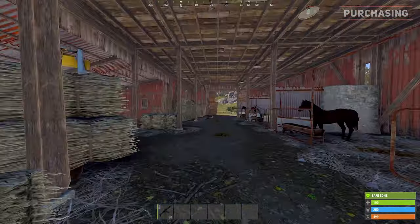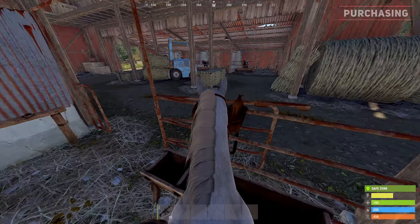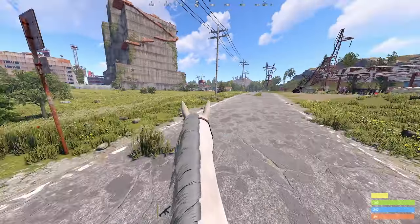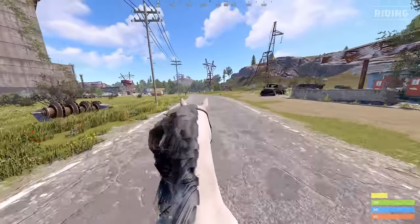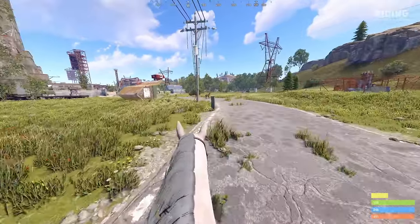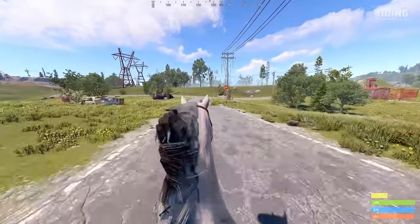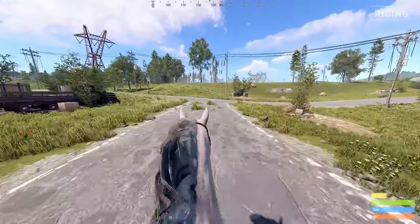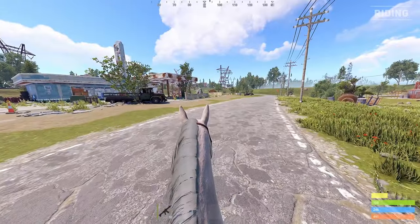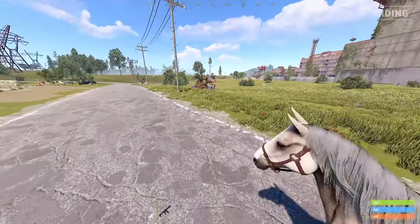Tell the trader you would like to buy a horse and purchase a saddle for 75 scrap. With the saddle in your inventory you can walk up to the horse and hold E to select claim. You now have purchased this horse and can begin riding it. When riding the horse you can control it with WASD with the shift key being your sprint. Tap shift once to begin a light jog which won't use up any of your horse's stamina. Hold down shift to begin a full sprint which uses the horse's stamina. You can return to the light jog by releasing shift and W, then pressing W again to move forward.